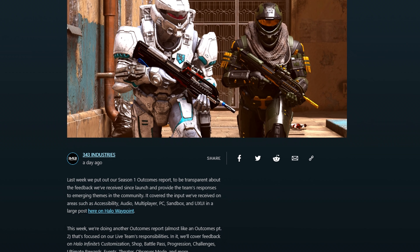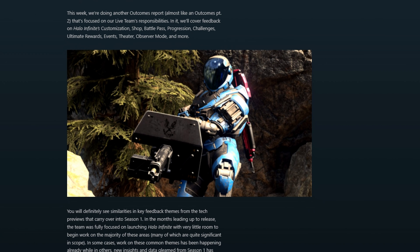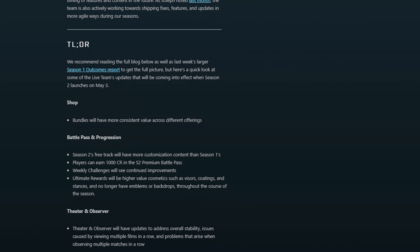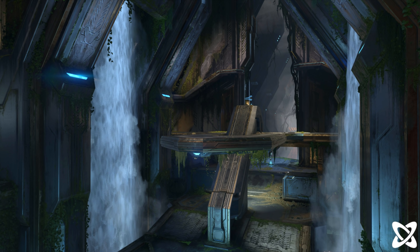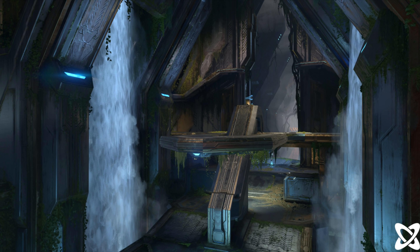Hey guys, so 343 has given us our second blog post based on our feedback for Season 1. There's a lot of good stuff coming to the game — a lot of stuff that I feel should have been in the game when it first launched, and a lot of you guys said the exact same thing. There was also a new image of Catalyst. Seems like they've gone away from the clean aesthetic and going for more of a Guardian overgrown vibe, which looks really good, honestly.